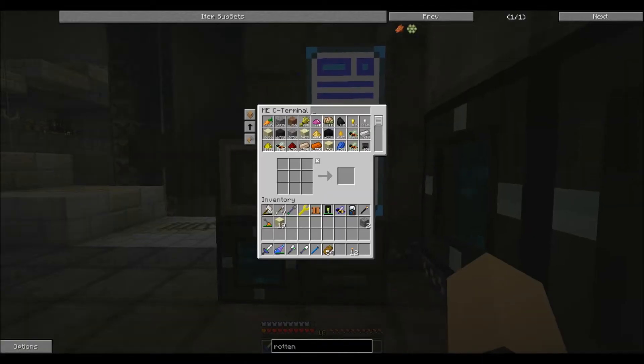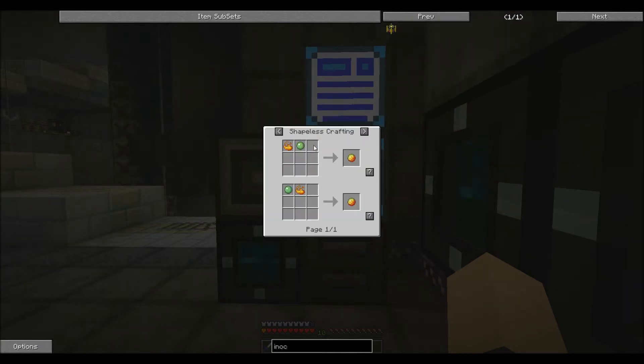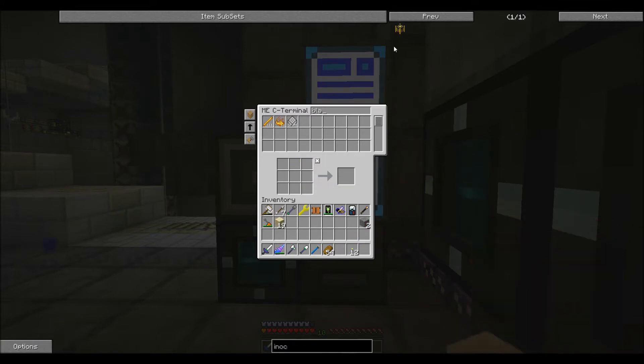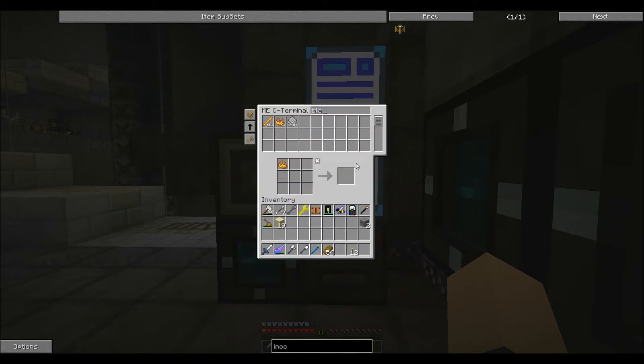Cross your fingers. The first thing I need is an isolator - wait, I already have the isolator. I need an inoculator - only one 'n' in inoculator, I always do that. Do I have what it takes to make an inoculator? I do not. Do I have what it takes to make magma cream? Do I have what it takes to make blaze powder? I do - jeez, I have a lot of blaze powder. But I don't have any slime balls.